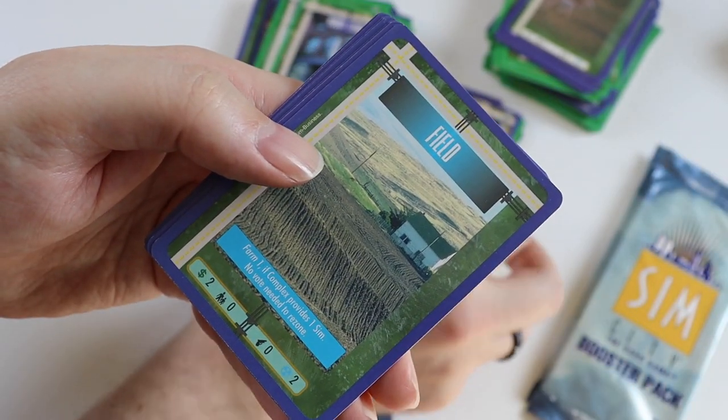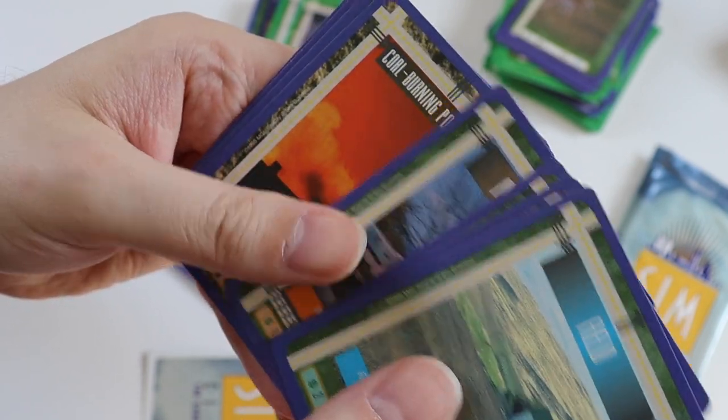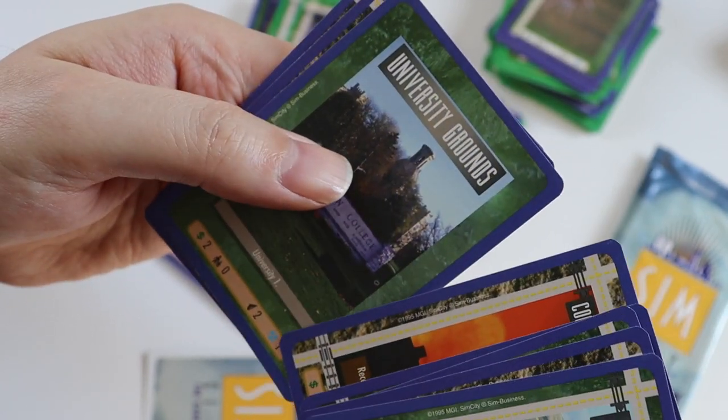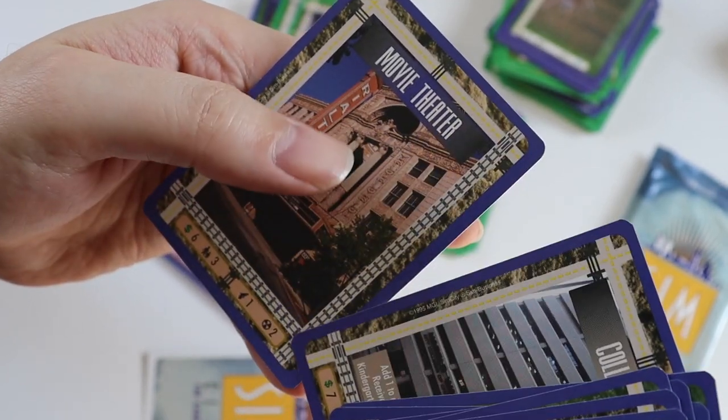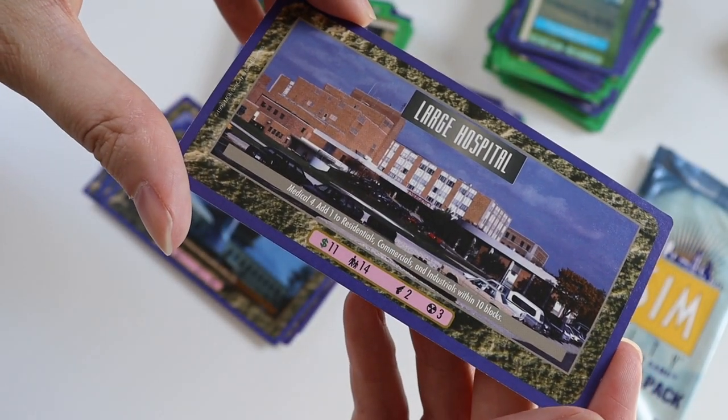And then we get Field, 209 North Timber Street, Mountain, Mobile Home, Coal Burning Power Plant, University Grounds, College, and a Movie Theatre. The ultra rare in this pack is a Large Hospital.